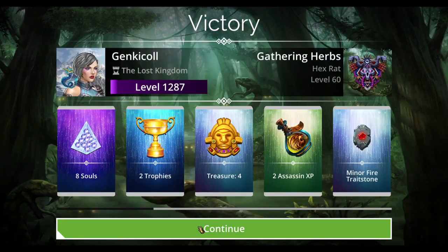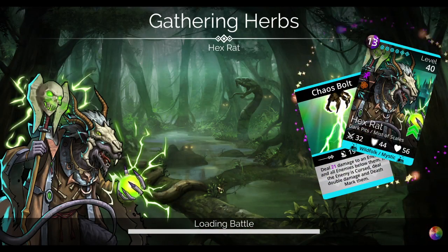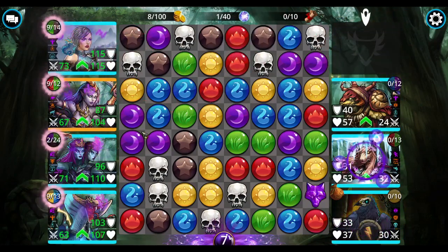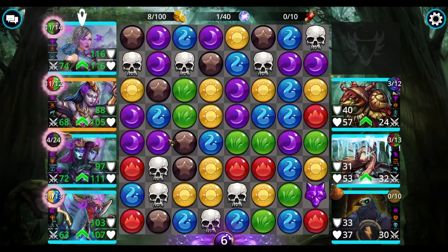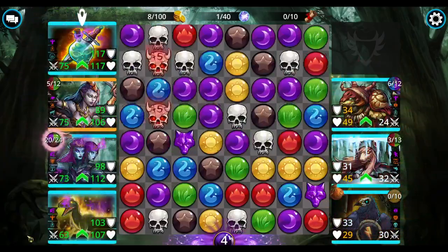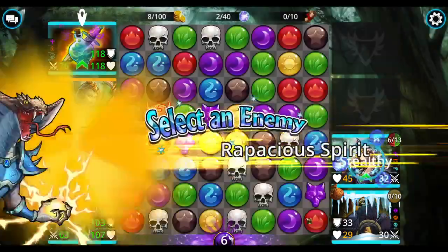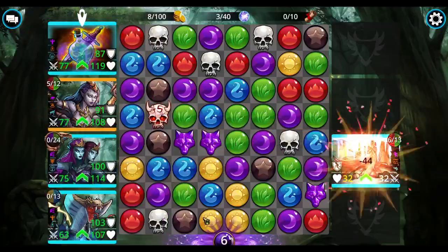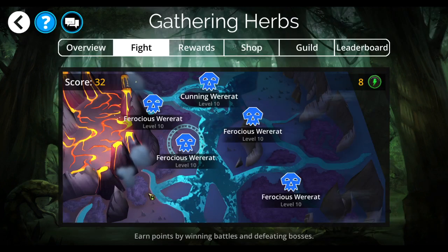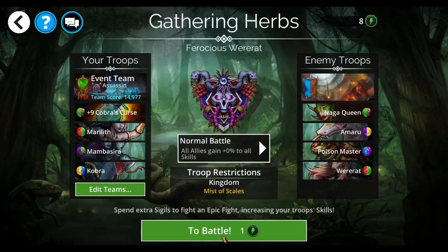I'm going to take this yellow simply so that the Valraven can't have it — I'm greedy that way. I forgot I have a badge equipped that's increasing my damage. All of the were-rats have the same amount of points, so it really doesn't matter which one I go to.